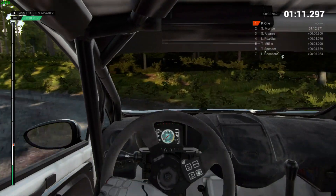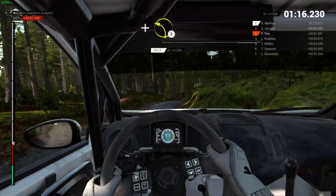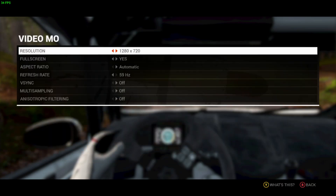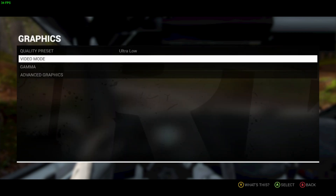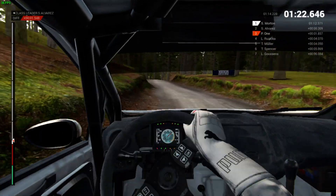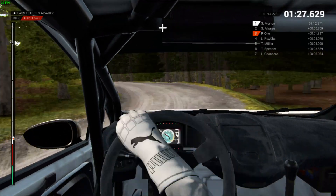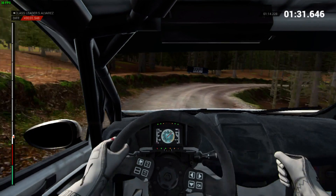Next we look at dropping down to 720p resolution and the ultra-low detail settings. With these changes, frame rates take a 33 to 50% increase, so we're getting into a range where we are consistently running over 30 frames per second. As you can see I'm still doing pretty poorly with the controller, but things are just that little bit smoother — we're constantly over 30 frames per second.